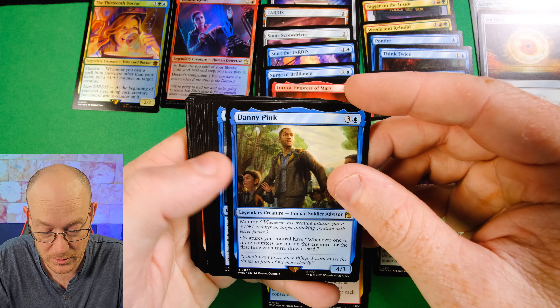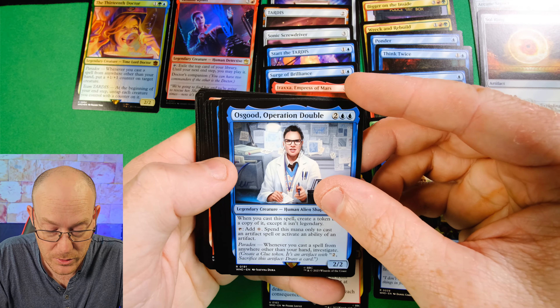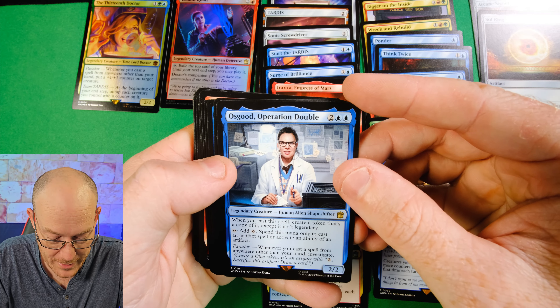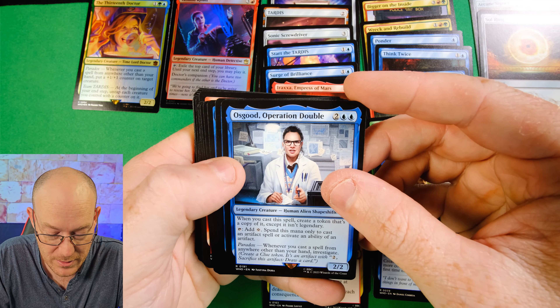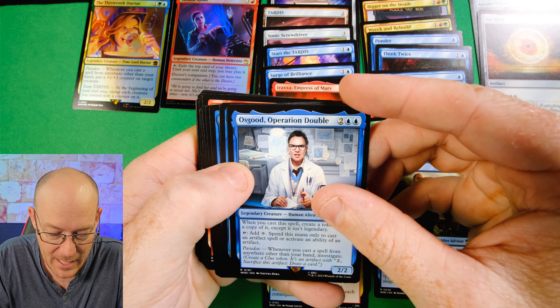Throes of Chaos has Cascade and Retrace, which is really good for you. Cultivate is just great for lands. Search for Tomorrow - the Suspend ability is what you want it for, though it can be hard having your commander on the table when it goes off. Then we've got Danny Pink, a Mentor. Creatures you control have: when one or more counters are put on that creature for the first time each turn, draw a card. That is really strong and could be put in a lot of decks.